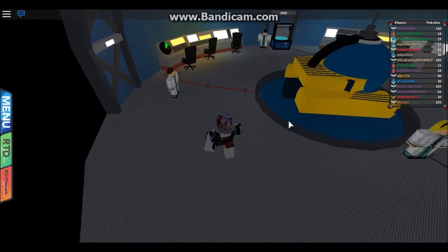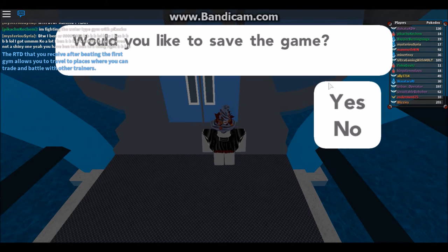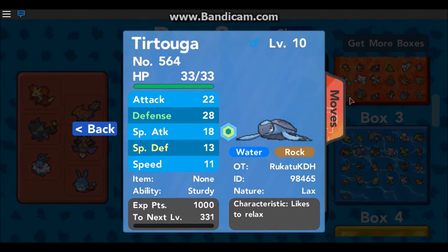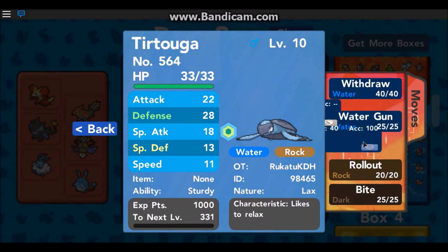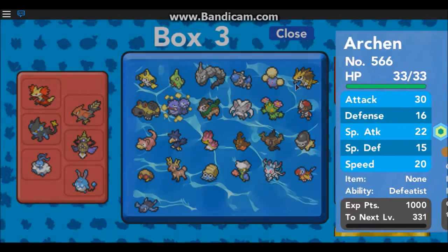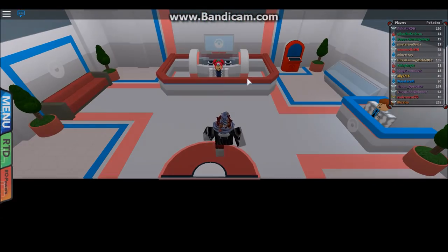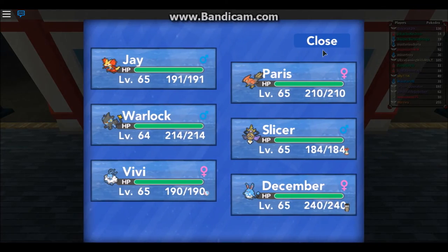I'm gonna check those Pokemon out and see what they're up to. But we gotta save, because I will disconnect any moment. Oh shoot, I just realized it's time that I have to go somewhere. Carracosta — it's a water and rock type. That's pretty good! I heard this Pokemon was good too. Oh yeah, I just know the evolution, I just didn't know the unevolved one. Okay, well, that was fun. And I have so many stones — I don't know how many stones I have.